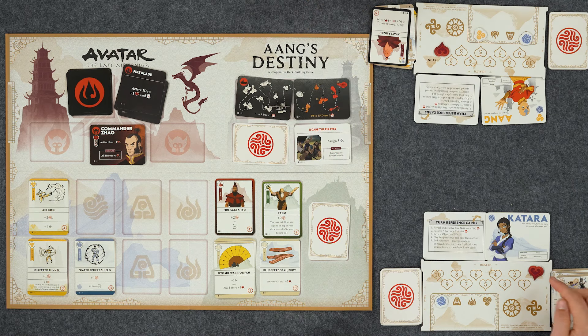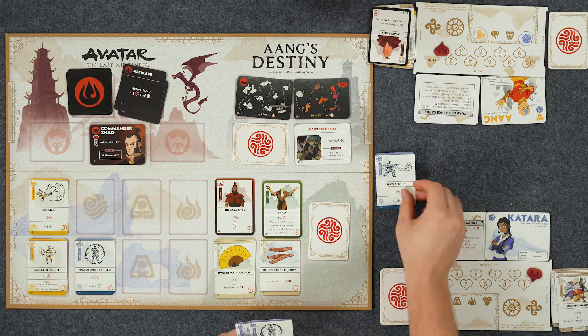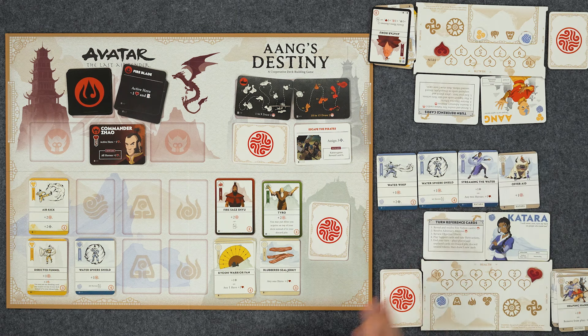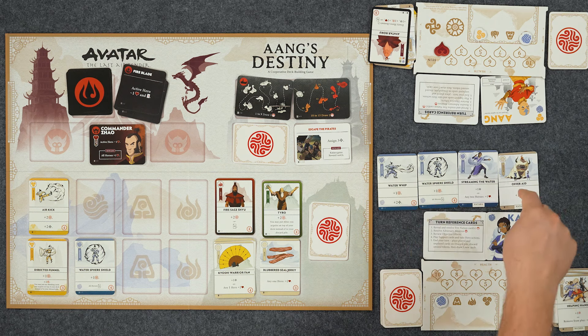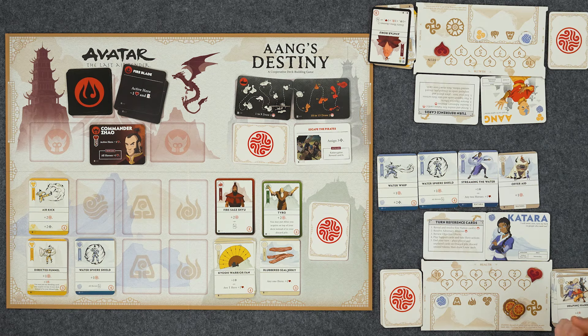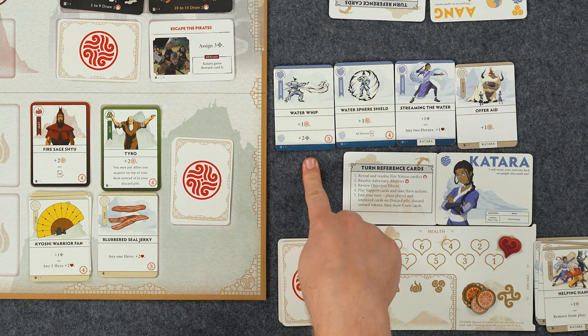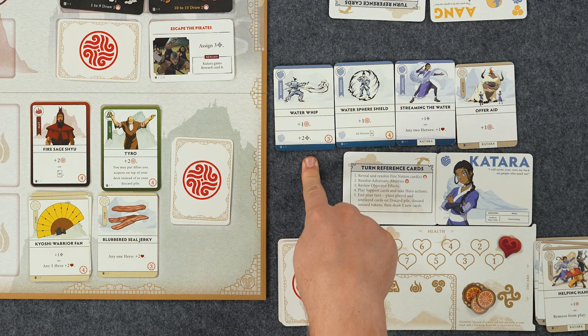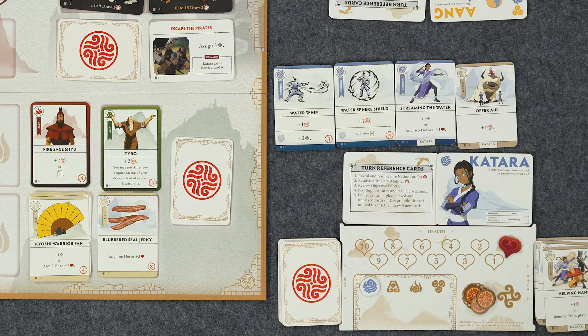The tracking goes forward one on the stunned turn. I can play out my remaining cards. My water sphere card - all heroes get to draw a card, so I'll draw another offer aid. I'll get one, two, three purpose: boop, boop, boop. I'll do the attack portion of water whip and get two more attack from waterbending - that's three attack total. Should I finish this objective here? I think I probably should, rather than get a start on Commander Zhao. I'll do the three purpose: bop, bop, bop. I'll gain Katara's reward card. And I'll spend three purpose on some blubbered seal jerky.